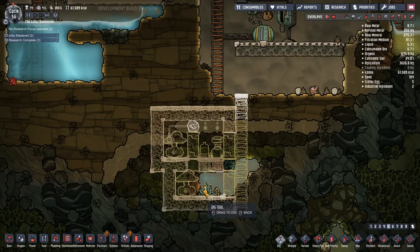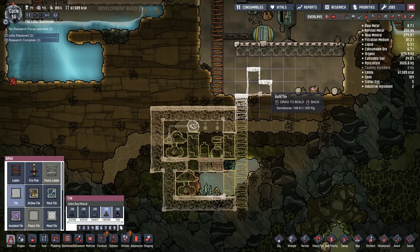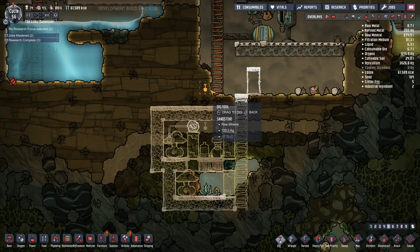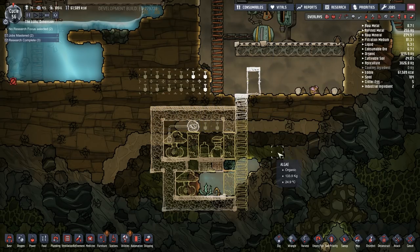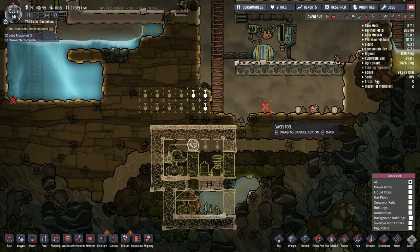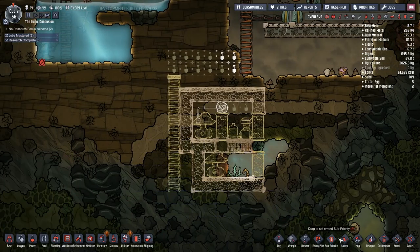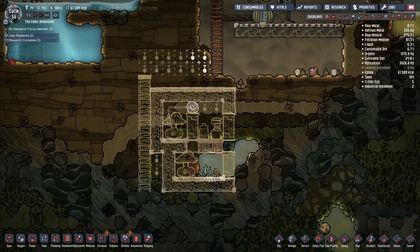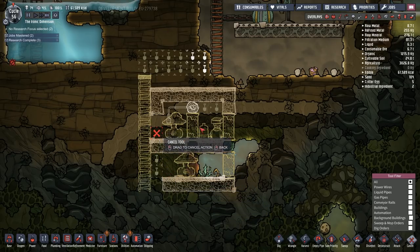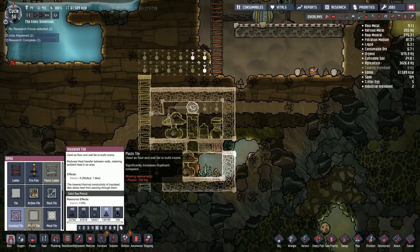Maybe I should put the ladder down the other side. This spot is supposed to be for the polluted water coming off our natural gas generator — we don't want that dumping into the space where we have our oxygen system. So let's go this way instead. There's going to be some slime down here but it's only minor germs — it's fine.